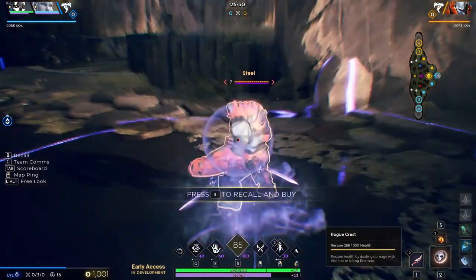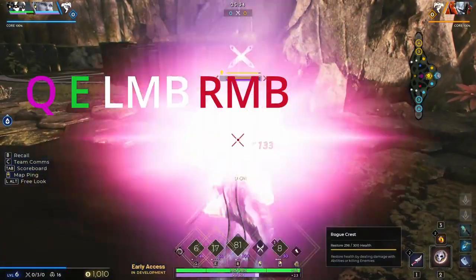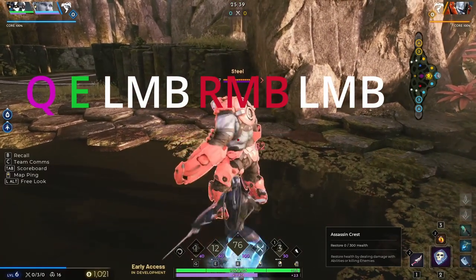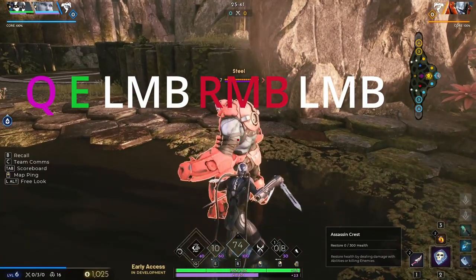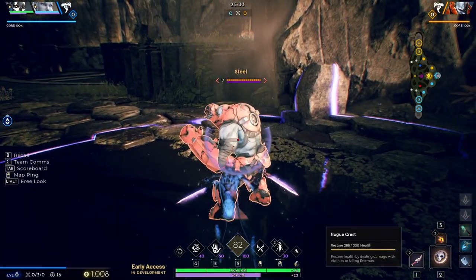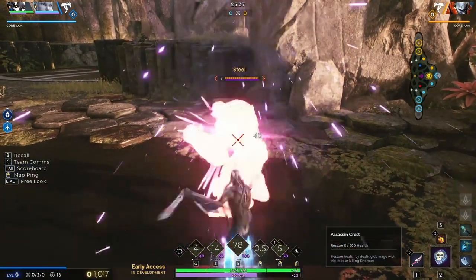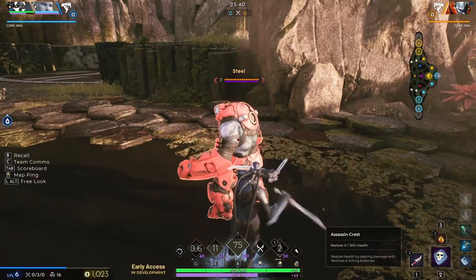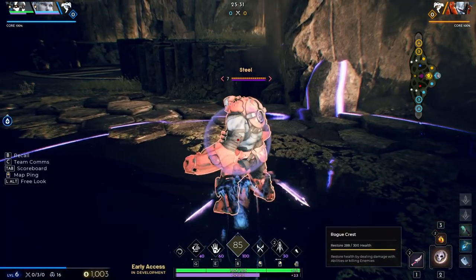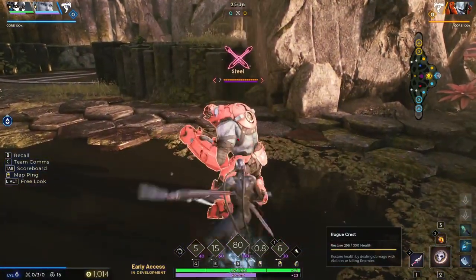Kalari's main damaging combo will be Shadow Walk, Death Mark, Basic Attack, Crippling Dagger, followed by a series of basic attacks — or Q, E, Left Mouse Button, Right Mouse Button, Left Mouse Button. The Shadow Walk comes long before the Death Mark, as you will use the camouflage to get into melee range of your opponents first. Keep in mind that the Shadow Walk damage bonus will not stack with the Death Mark damage bonus, because the bonus from Death Mark doesn't apply to the triggering attack, only the subsequent attacks.